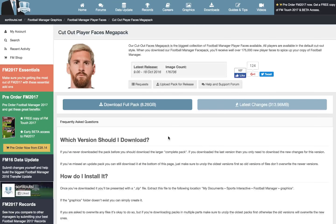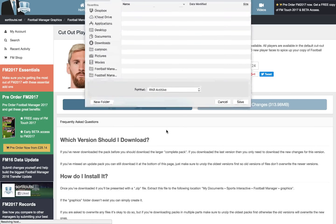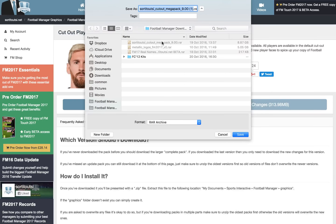First of all, you're going to want to visit SortedOutside.net. The link to this mega pack will be in the description at the end of this video. Once you're here, you'll see there's a big Download Full Pack button. If you're a premium member, then you can just click this button and it'll pop straight up. And you can see I've already downloaded it there.